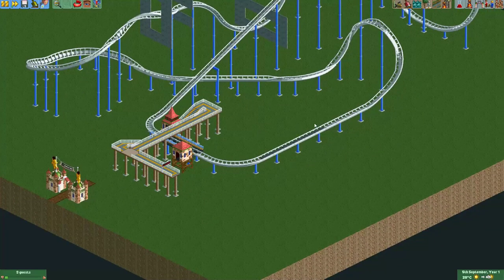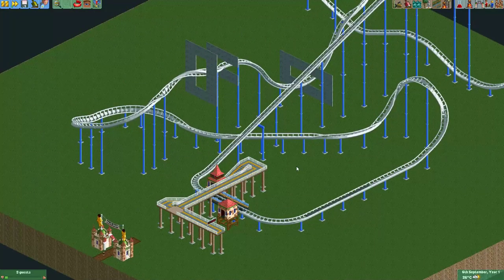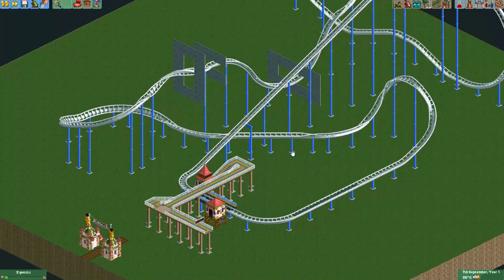If you make a storage track for this coaster, be aware that these trains are really wide. Normally you would have several tracks next to each other with a little storage building, but you probably have to make the storage building a little bit wider to make it look more realistic. Anyway, I think that was enough for this tutorial.